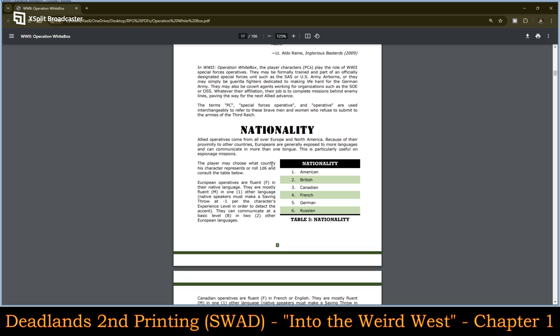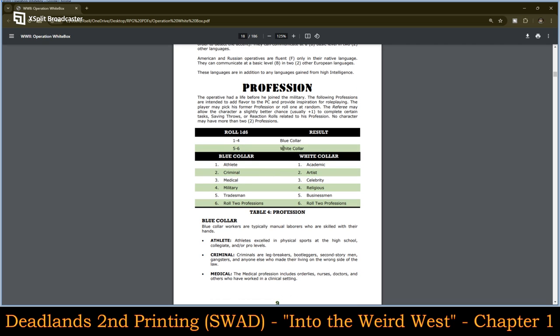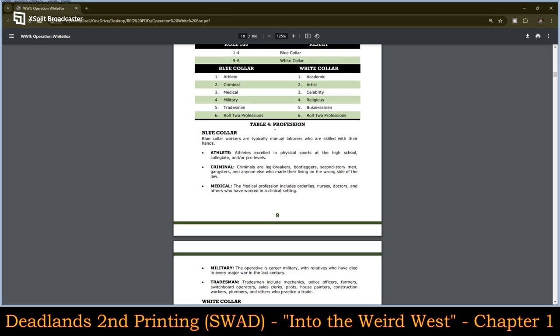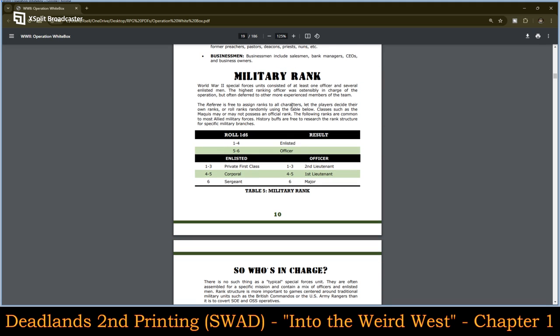For Special Forces Operations, the nationalities you can choose from are American, British, Canadian, French, German, or Russian. The professions — representing your background before being drafted or enlisted — are either Blue Collar or White Collar. Blue Collar includes athletes, criminals, medical, military, and tradesmen; White Collar includes academic, artists, celebrity, religious, and businessman. Military rank is rolled: a 1–4 means enlisted, a 5–6 means officer.